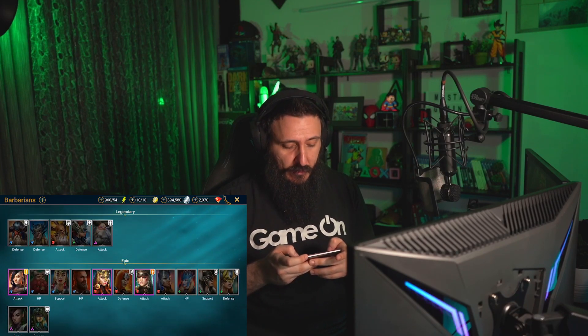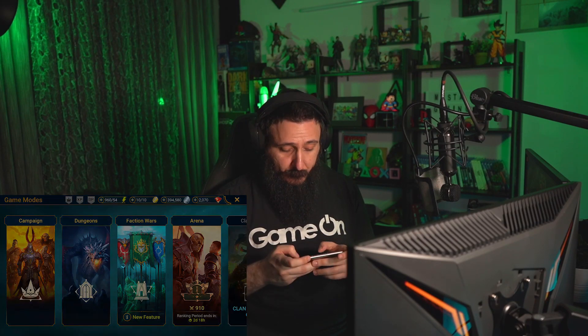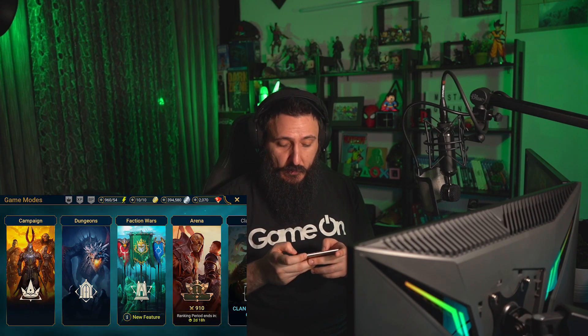The index shows all the factions: Banner Lords, High Elves, Secret Order, Barbarians — all the character types in the game. They're amazing. I think they have around 500 different characters, which is just a crazy big amount. Then you have the dungeons where you can fight and get boss fights.